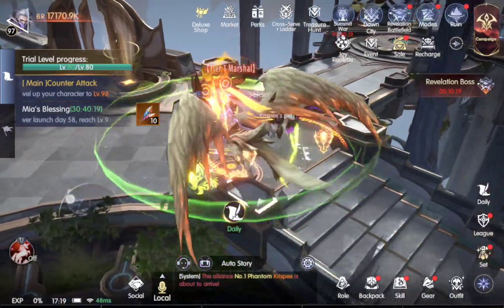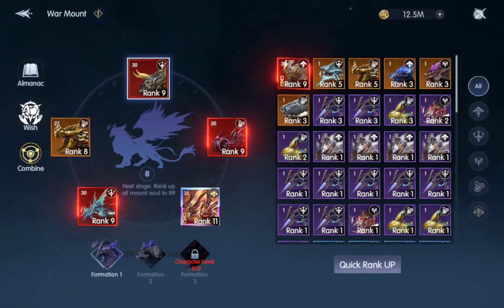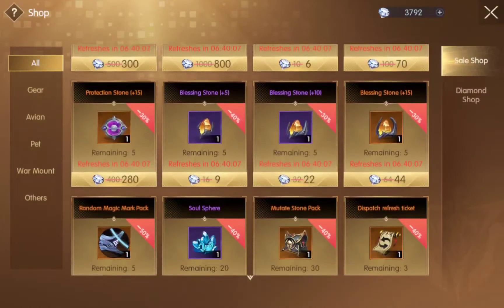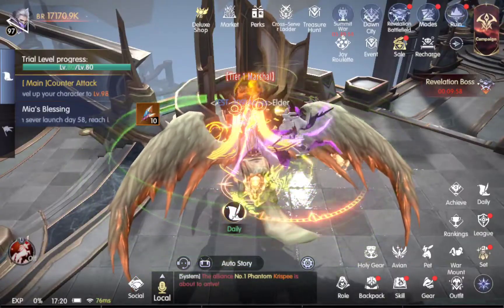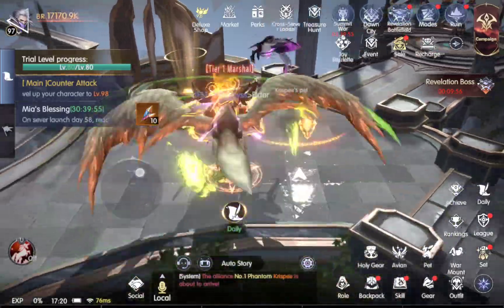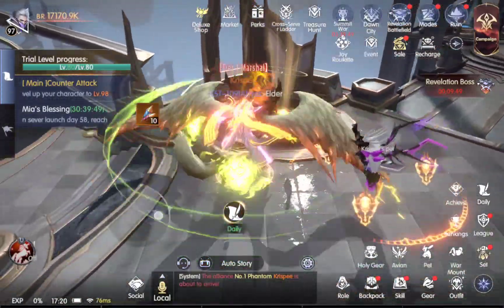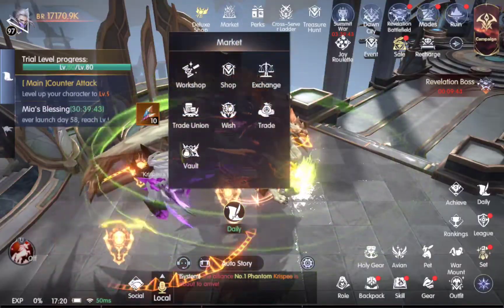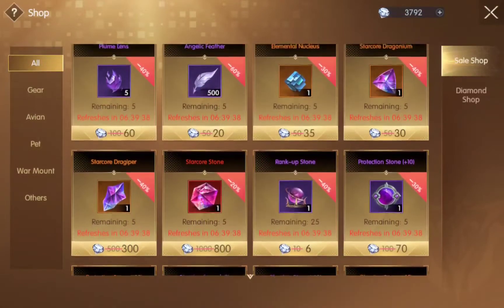It depends on what point in the game you're at. If you're trying to increase your mount souls or your war mount, you may want to purchase the mount soul tickets. But it hasn't netted me that much BR — it's got good stats and good bonuses to damage, but I don't realize much of a difference. It's the cosmic sets right now that are doing it for me. You guys may be at different stages — you may want to increase your holy gear and spend your diamonds on the rank up stones or, what I prefer, the remodeling stones.